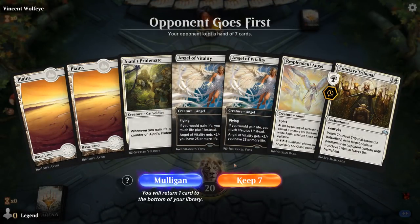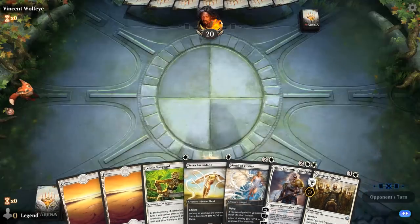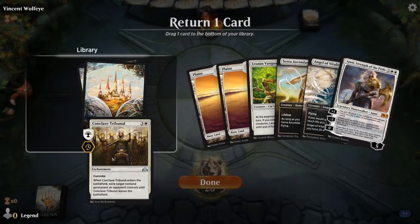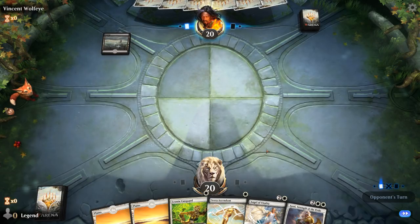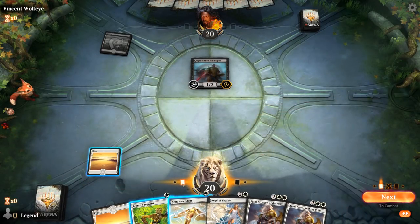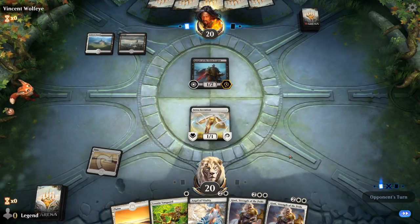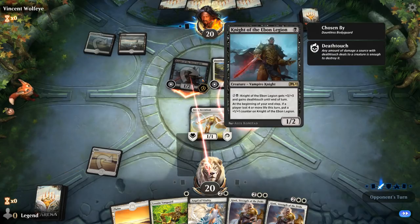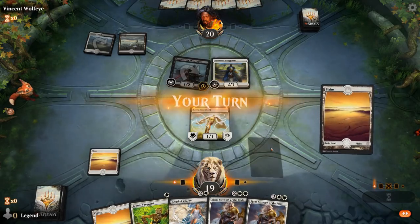Game 4, we're on the draw. The first hand is pretty weak since we don't have any way of actually gaining life, so most cards don't do anything. The second hand is better — we bottom the Conclave Tribunal and keep all our creature synergies to make sure the Vanguards can gain life reliably. Facing a turn 1 Knight of Ebon Legion — the opponent appears to be on black-white vampires, or actually black-white knights.